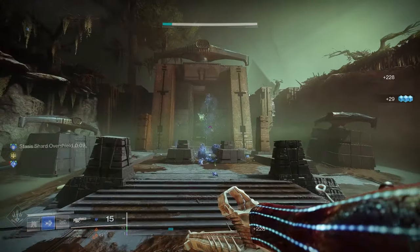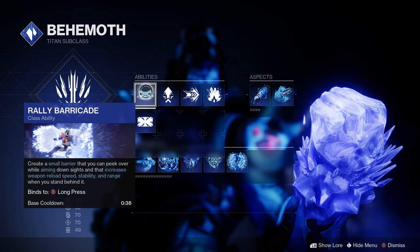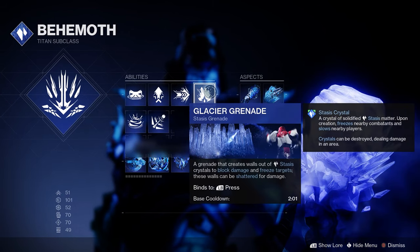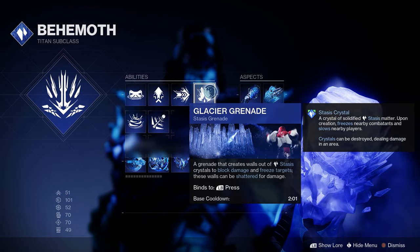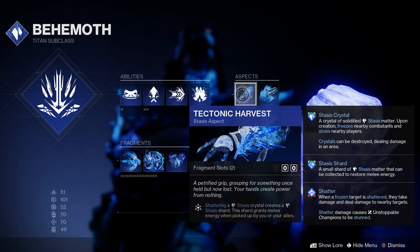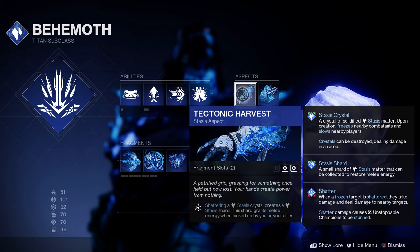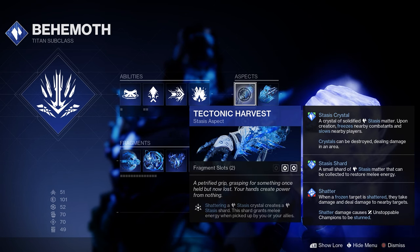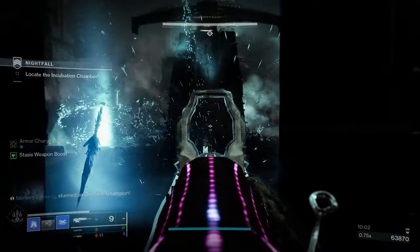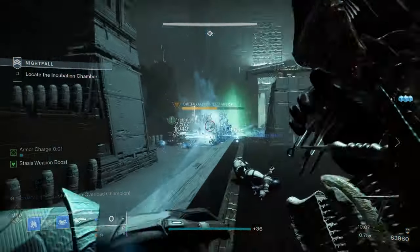Now let's go over some aspects and fragments for the Behemoth to make this better. Rally Barricade increases weapon reload speed, stability, and range when behind it — great for Wicked Implement. I went with Glacier Grenade for the shatter damage that stuns Unstoppable champions and also creates more Stasis shards when shattering. For the aspects, we have Tectonic Harvest, which creates shards by shattering crystals — those shards grant melee energy for you and teammates while also overflowing our scout rifle. The second aspect is Diamond Lance: shatter or defeat targets with Stasis abilities to create a diamond lance. And this is when things get wild — so many diamond lances.